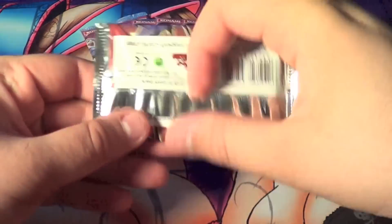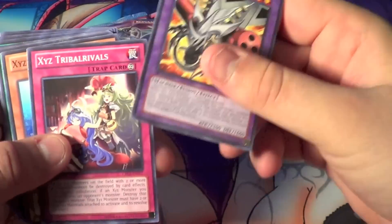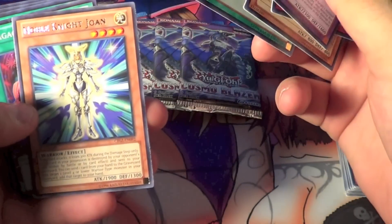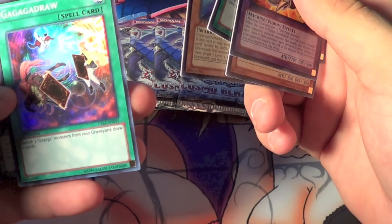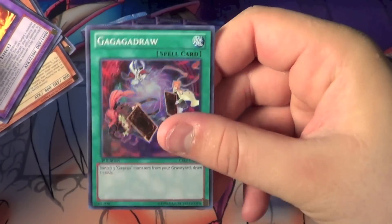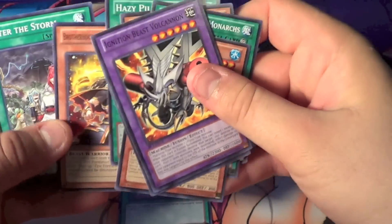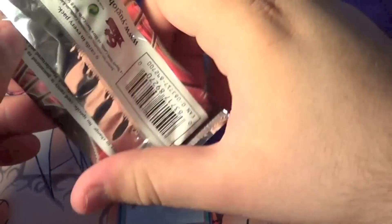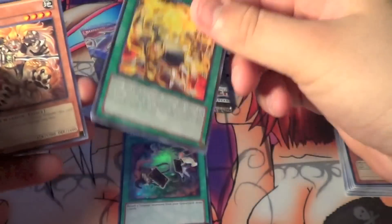Now we'll start with the five packs of Cosmo Blazer. Of course we'd like to pull a Beare or something neat out of here. March of the Monarchs, Noble Knight Joan, Gagaga Draw — banish three Gagaga monsters from your graveyard, draw two cards — that's not horrible. Hazy Pillar. Brotherhood of the Firefist Raven after the storm — it's neat to get a super, I don't know much about it but sounds pretty easy enough. Oh, and there's a Tenki! Very cool. Fireformation Tenki.